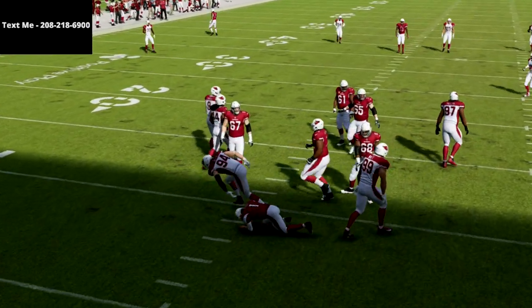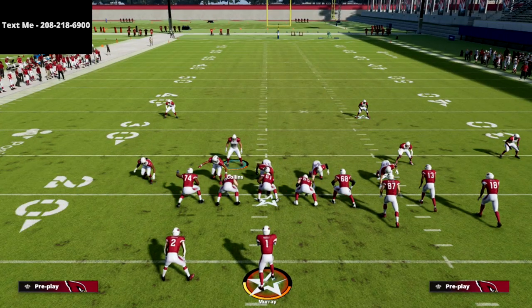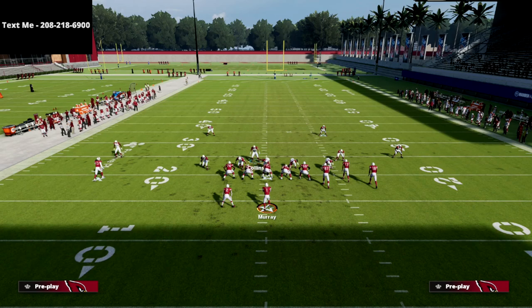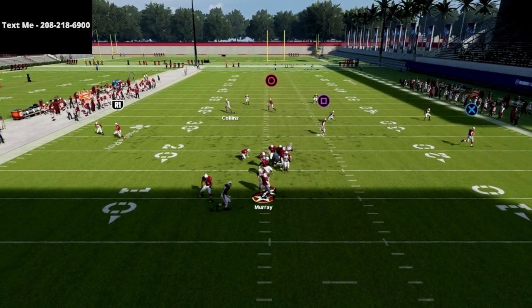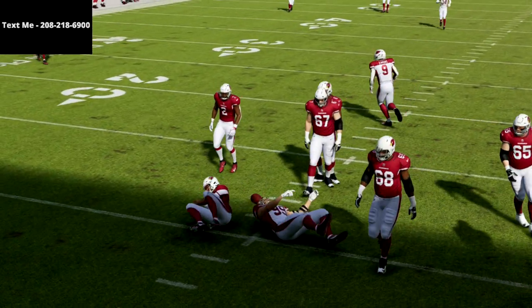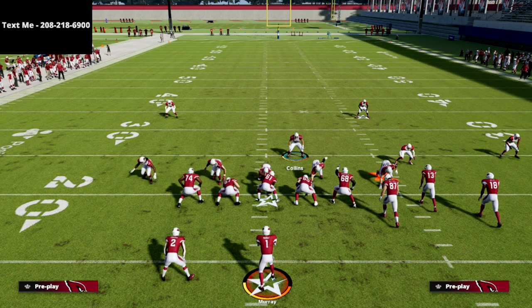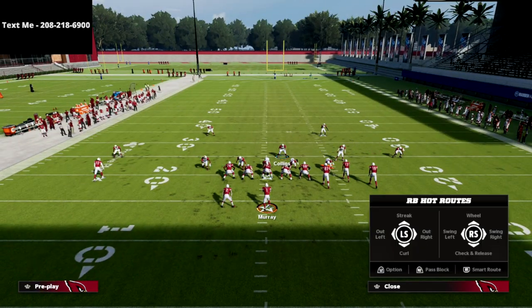If your opponent blocks the running back there's a good chance they're going to pick this blitz up, as you can see right here. But the beauty of the nickel triple is that you get really quick disengages all across your defensive line, so you're going to be able to get significant pressure even when they block the running back.